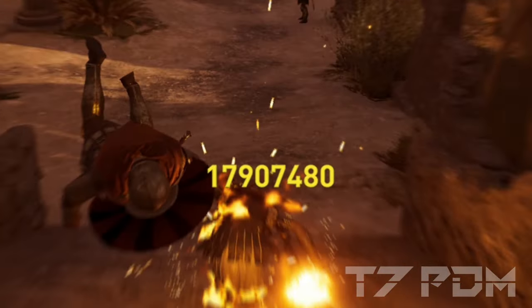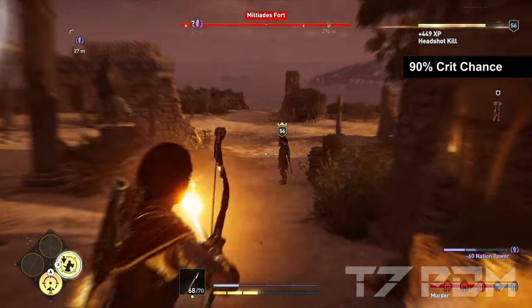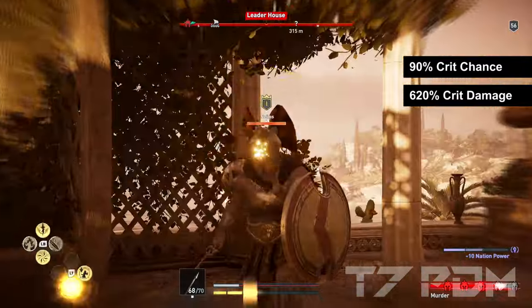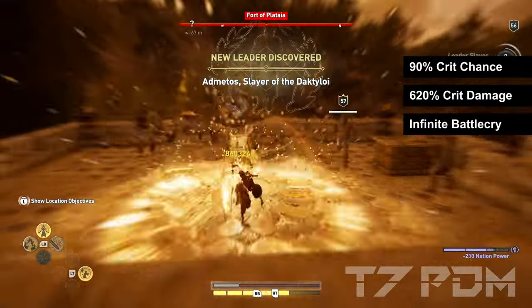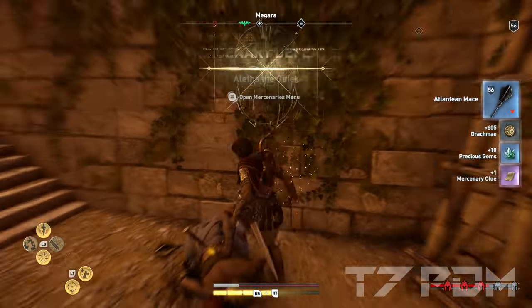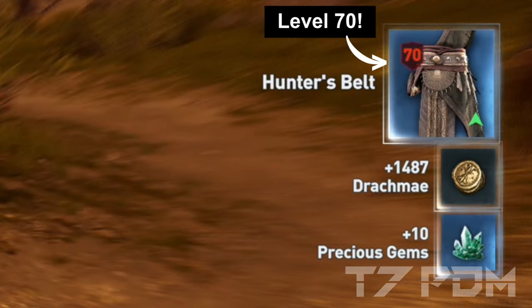With this build you will be dealing up to 18 million damage when attacking polo marks, you will be playing with 90% crit chance, 620% critical damage and you will always have infinite amounts of battle cry. This is especially important because the whole build relies on the mechanic that you will never run out of battle cry. It doesn't matter how much health you have because you are invincible anyway, and you can even take out level 70 mercs with ease.